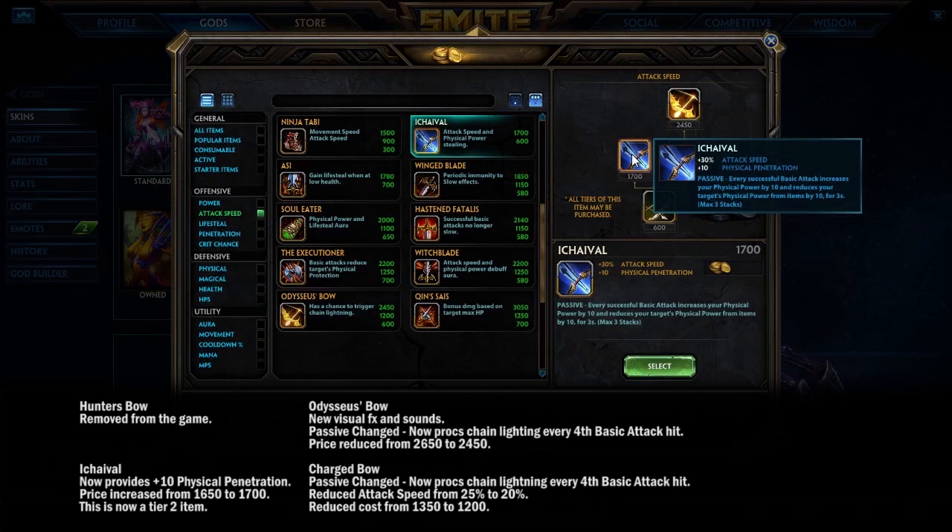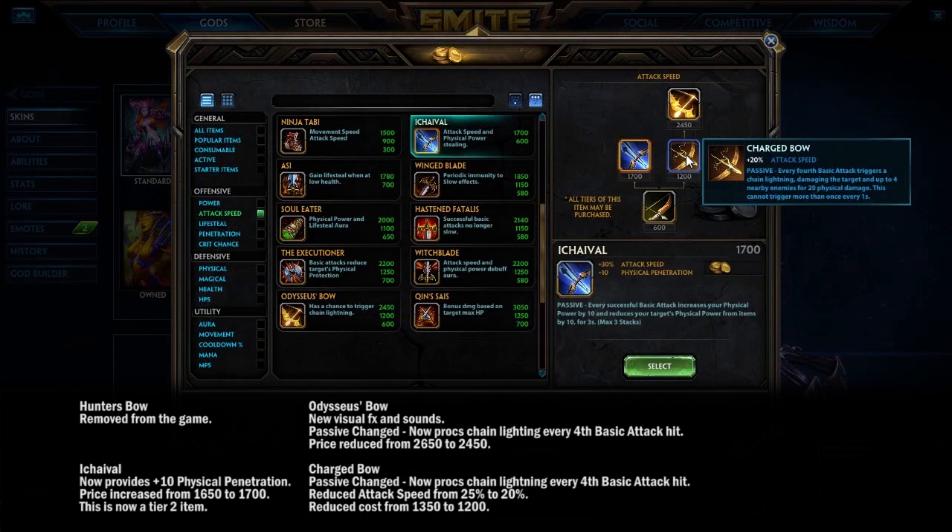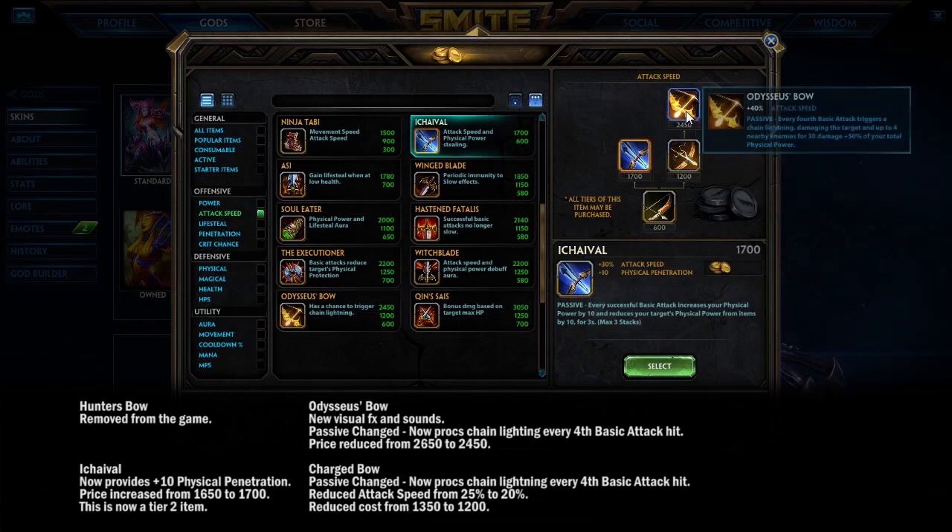The Aki's Evil got the same tier-2 treatment as Asi and now has physical penetration on it, making it a bit more biting when fighting physical gods. It's pretty cheap, so you can build a cost-effective early setup with it. Charge Bow and Odysseus Bow have also been changed — the proc is now every fourth hit instead of a 25% random chance, making it much more reliable for clearing.